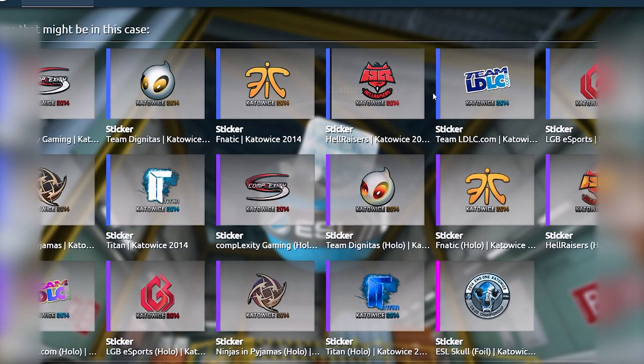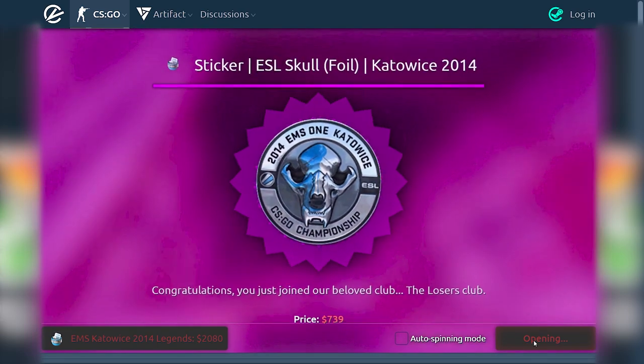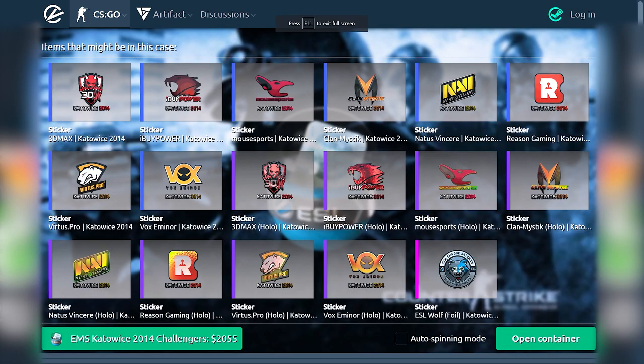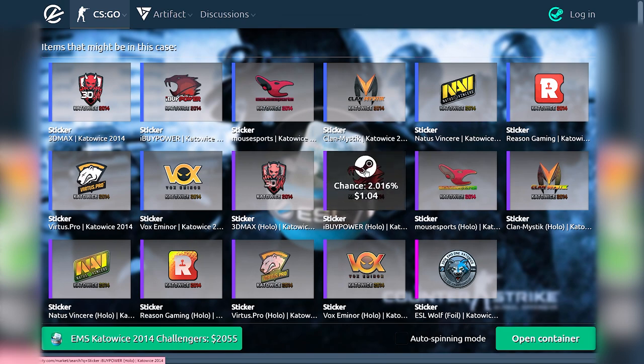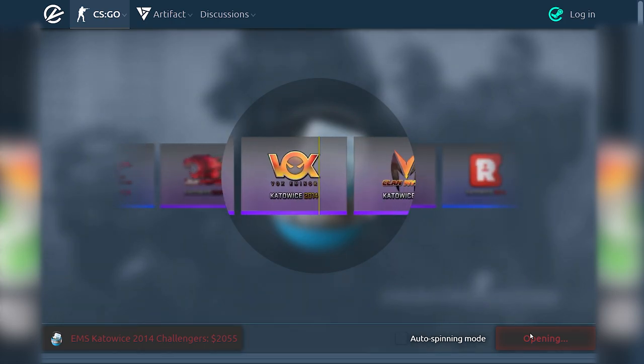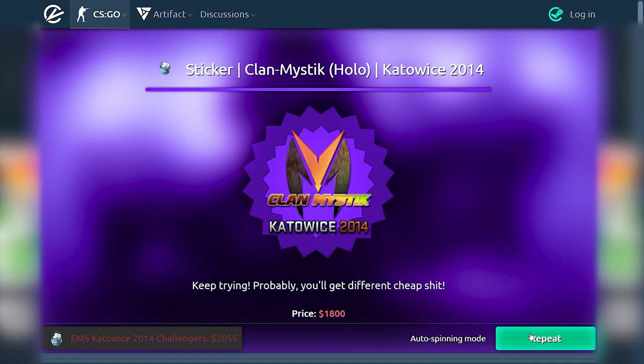This is insanity. Obviously the prices are not accurate on this one, but it doesn't matter — I will just give you the prices via text and editing. Let's start with the Legends capsule. Owen Eve, I wish you the best luck in the world. It's just a simulation but I'm nervous. No, no, no — if this happens just like this, it will be all over the internet. Oh my god, the last capsule — Kato 14 Challengers. Reason would be alright, Vox would be alright. I hope it will be better because my simulation was terrible. Nothing good actually.